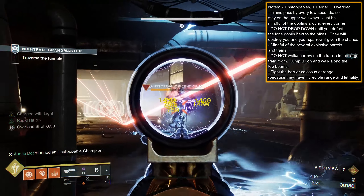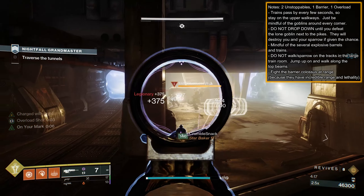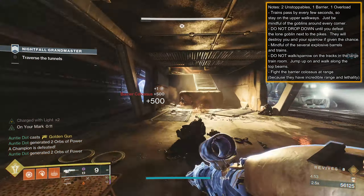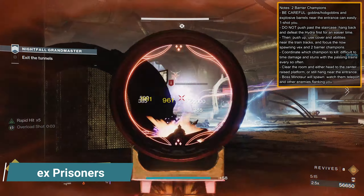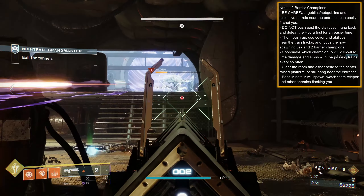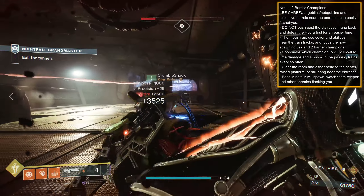At the final group of adds guarding the exit, you'll have an Unstoppable and Barrier Champion. Destroy the Unstoppable and Vex so you can safely drop down, then try to take out the remaining Cabal and Barrier at distance. The Barrier Colossus has incredible range and will very quickly defeat you, so use Linears, Rockets, or Arbalest, and push up with long-lasting invisibility or Banner Shield. As you exit the tunnels into the Vex-riddled room, use cover and extreme caution — those Hobgoblins can easily one-shot you and the explosive barrels can catch you off guard. With the entryway cleared, do not push up past the staircase. By hanging back, the next wave of Vex and two Barrier Champions won't spawn, giving you easy access to take care of the Hydra in the center first.